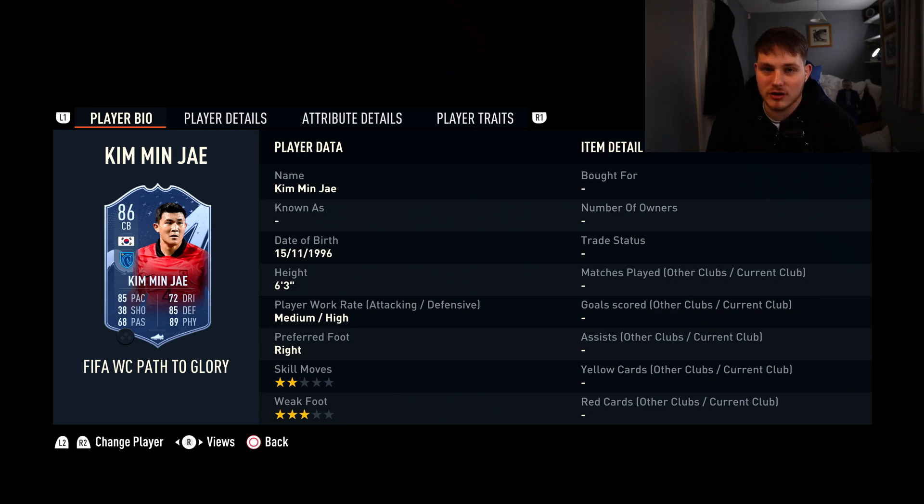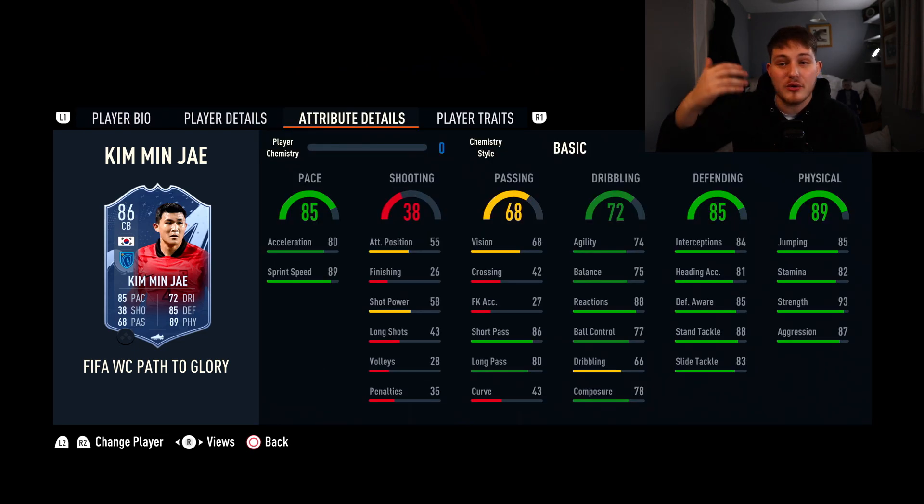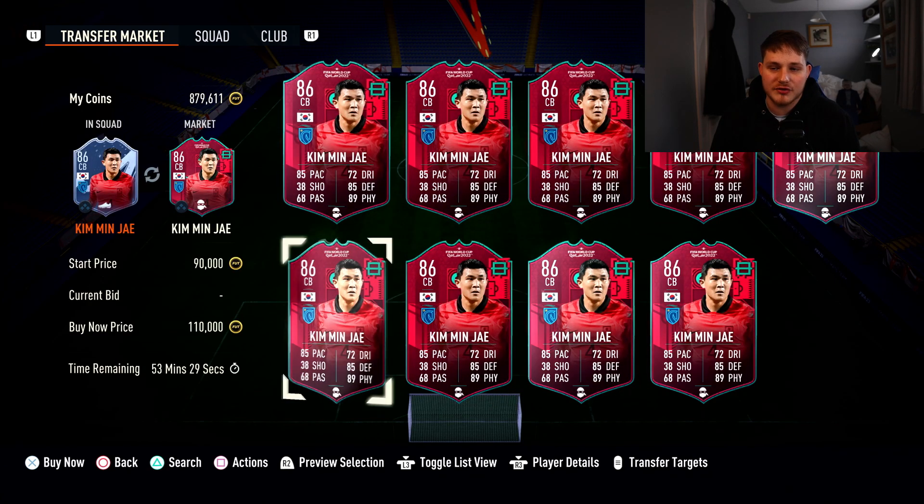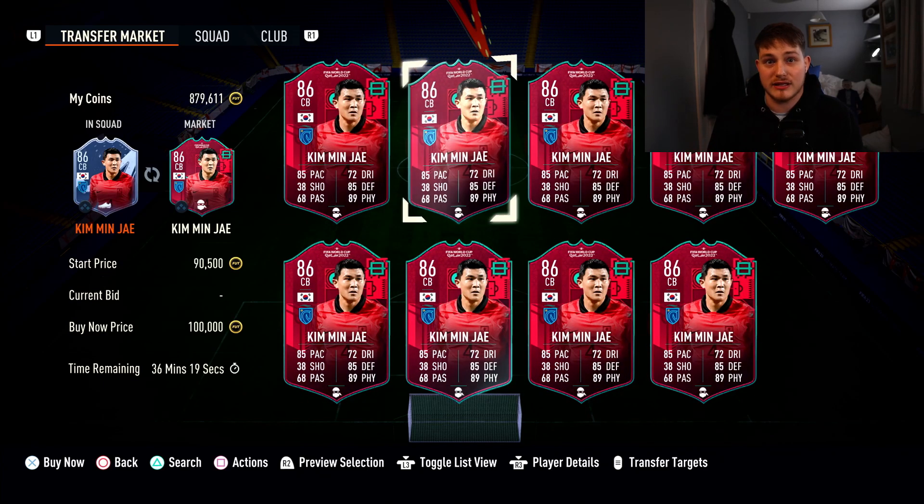Now speaking of good links, this next guy has not got good links — he links to Heung-min Son and a couple of Napoli players, but that's about it. Kimmich's Path to Glory card — he's 6'3", and 85 pace is wonderful. Physicality-wise: 93 physical, 85 jumping, 87 aggression — absolutely superb. Defending-wise: 85 defensive awareness, 84 interceptions, 88 standing tackle — some serious bad boy defending stats. Put that with 85 pace, he's quick enough, and 88 reactions is crucial for a centre-back nowadays. He's also got really good agility and balance, 86 short pass, 80 long pass. Links are going to be your problem here, but you can pick him up for about 100,000 coins.